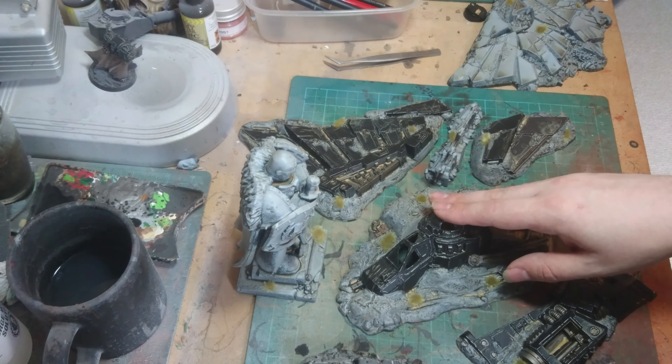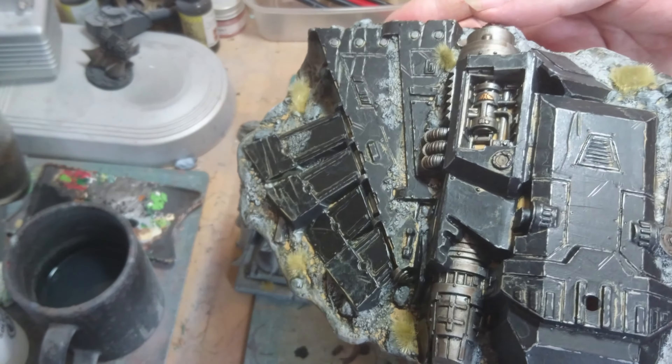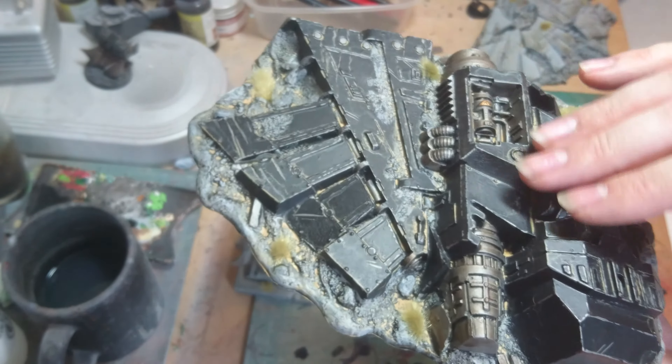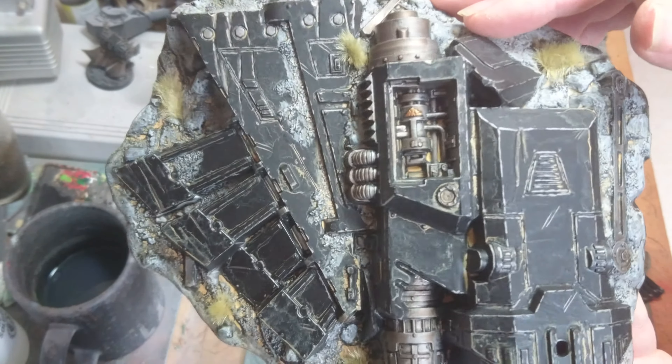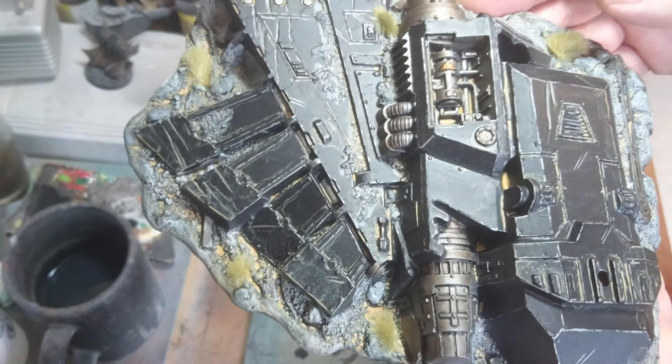I also managed to pick up another set of the big guy as well, so I've painted them up. I've just painted it up in the same Iron Hat scheme, painted up the sides just like I could do the bases, bit of graft stuff here and there, just makes it really look like it's just crashed and sitting on the ground.